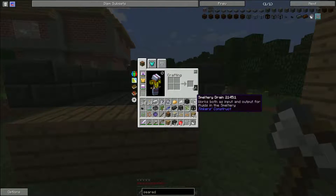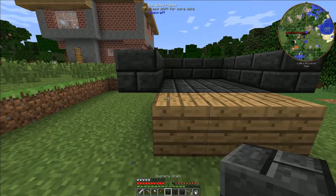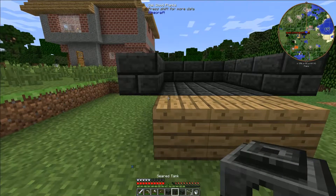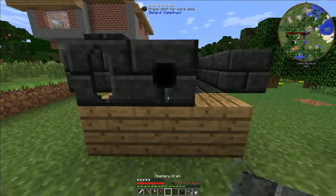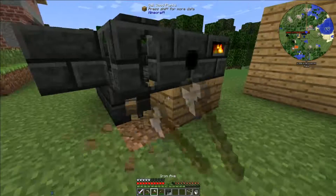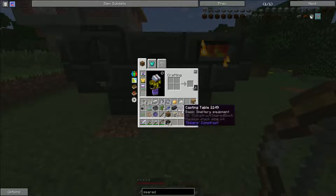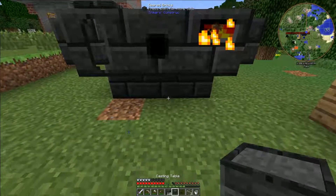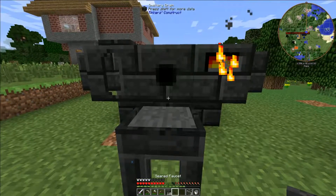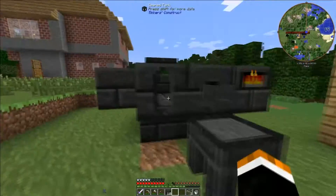Here on this side, we want to have our controller, our drain, and our seared tank. Seared tank will go on this side — seared tank over there. Drain there. Controller there. Install our table and our drain. We now have a very rudimentary smeltery.